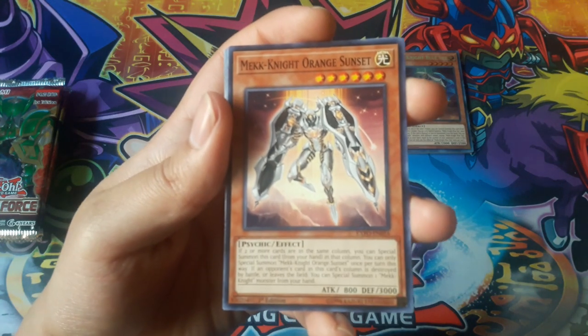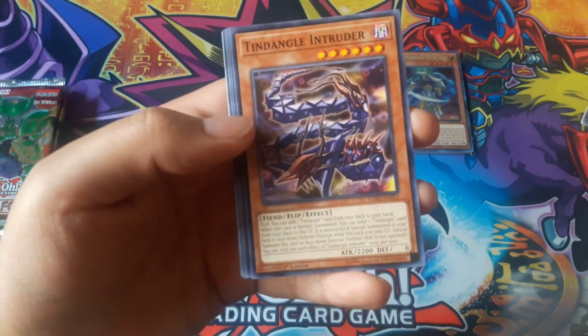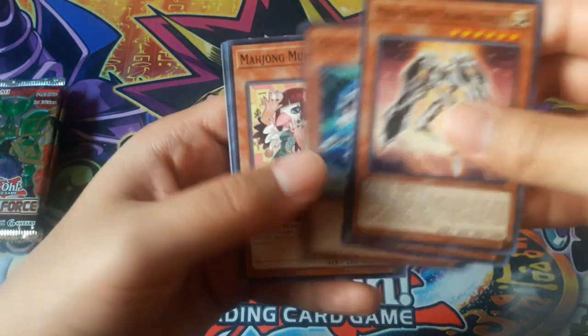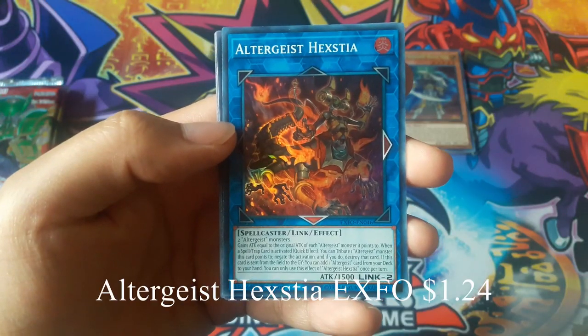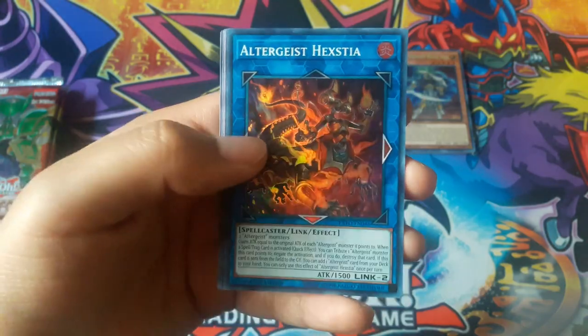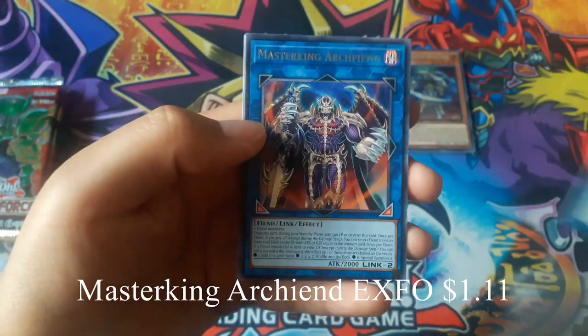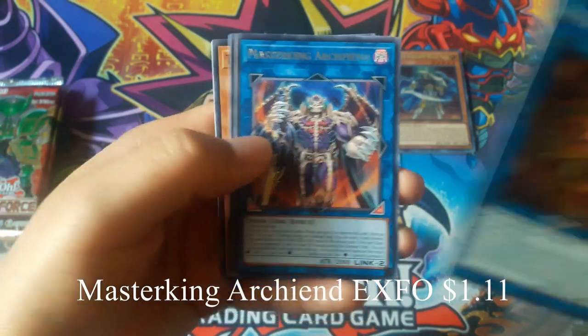Macknight Orange Sun Sunset. Altergeist Hextia — I believe that's how you say it — for a super rare. And another Master King Archfiend.